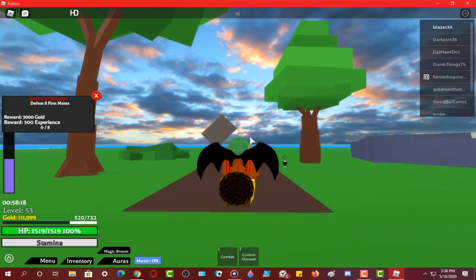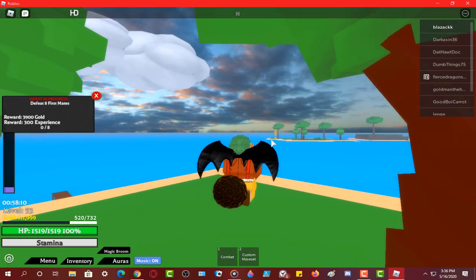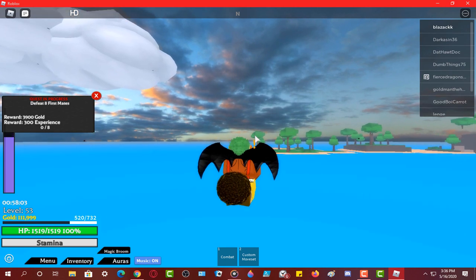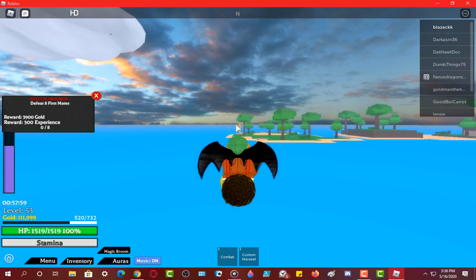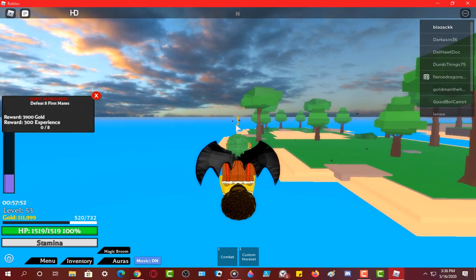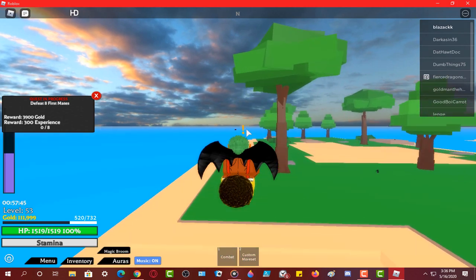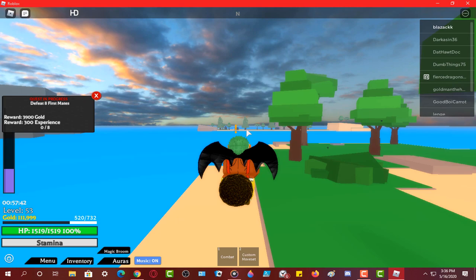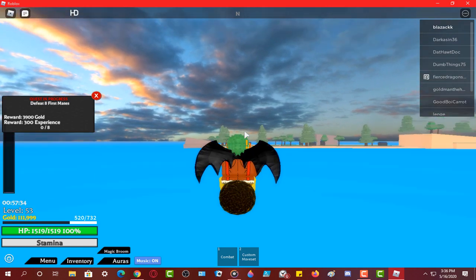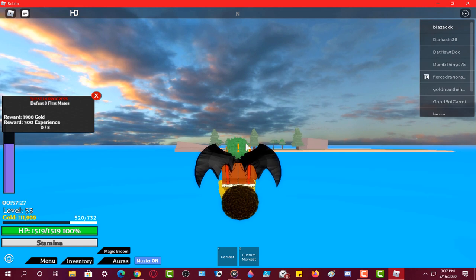To set your spawn on an island, go to that island first and then click Reset — you'll respawn there. Follow the exclamation mark marker to find your mission island. Also, to dash, just double-tap any direction key — double W, double A, double D — you get the idea.